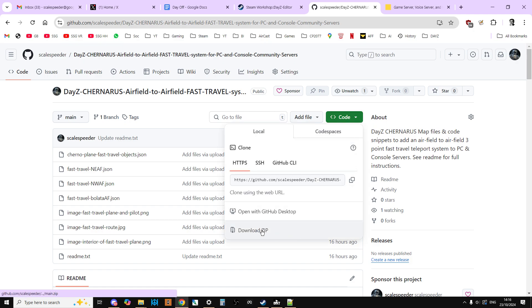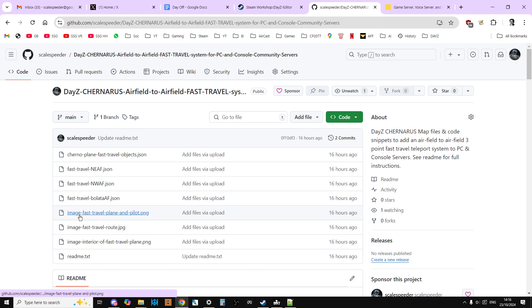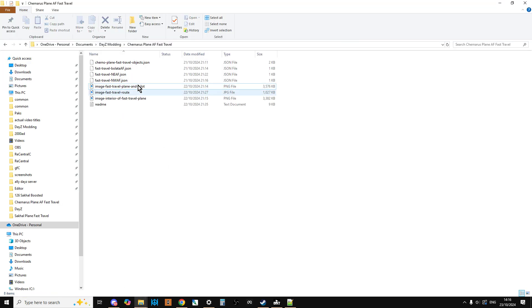Put the downloaded files in a folder. The images are just references — you can delete those if you don't want them. The readme contains all of the instructions. 'ChernoPlane Fast Travel Objects' — that JSON is the object spawner file that spawns the planes in their various locations. The fast travel dot JSON files take advantage of a mechanic introduced with the Frostline Sakhal expansion related to the bunker: if you log off in a controlled room on Sakhal's bunker, it transports you out. The beauty here is that we can control all of those coordinates.